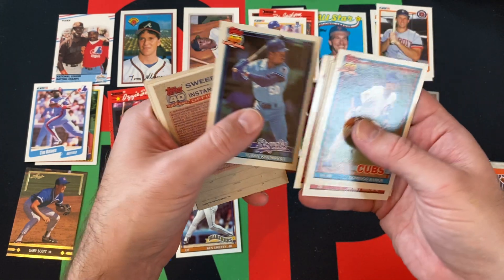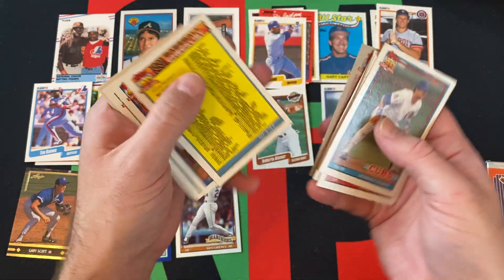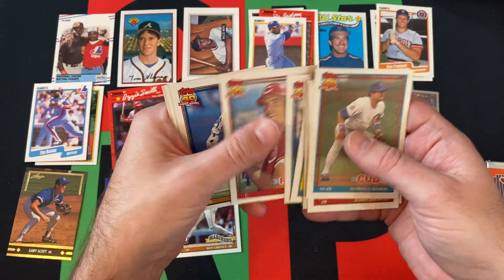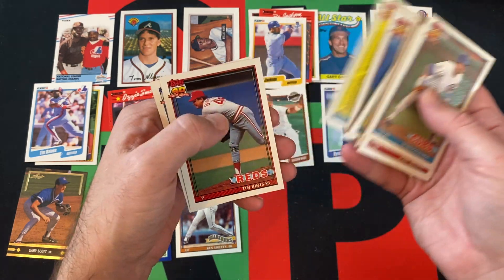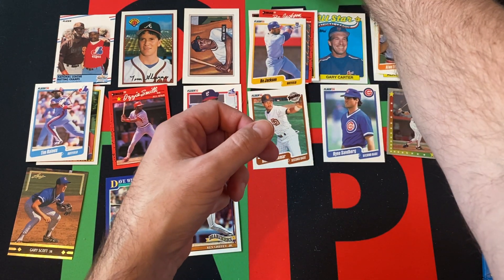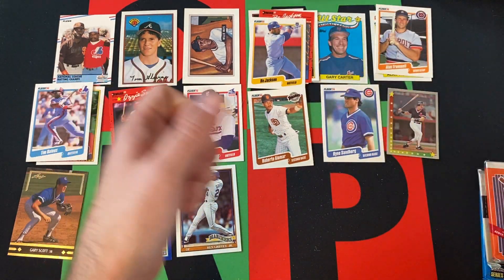Terry Shumpert, checklist, John Franco, John Cerutti, Joe Oliver, Henry Cotto, another checklist, Tim Bertsas, and Mike Stanton. Two checklists — what the heck! But they gave us the Griffey, so you get two checklists.